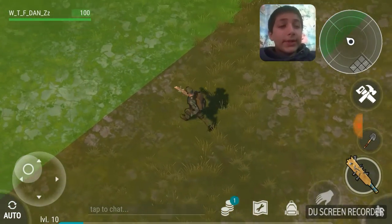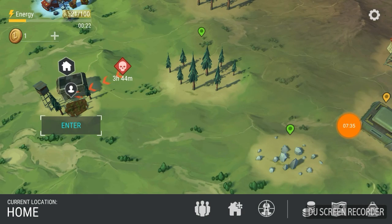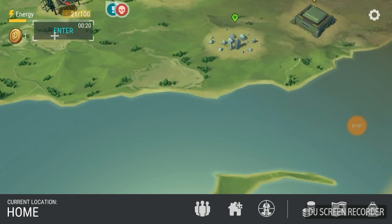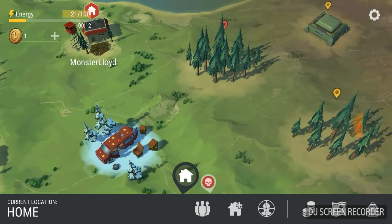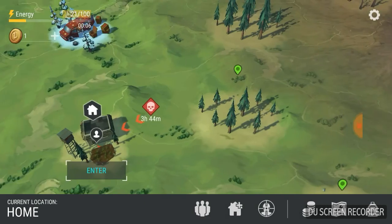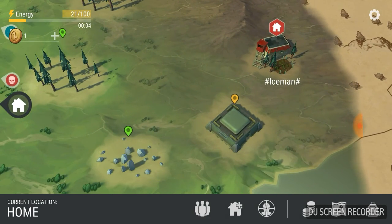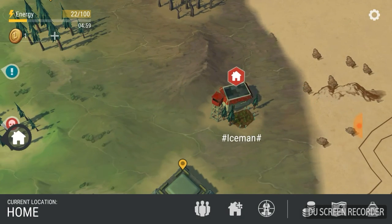The yellow indicator in the corner shows your energy. To travel to a location, you click it and run — it uses 15 energy to go there. You can go to Iceman Base to raid people and get better supplies, but there won't be zombies there — just bring axes and tools.